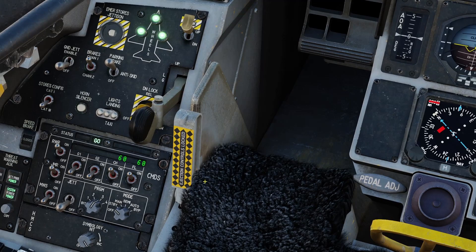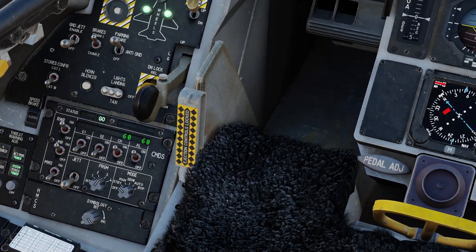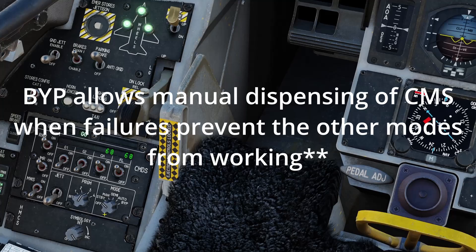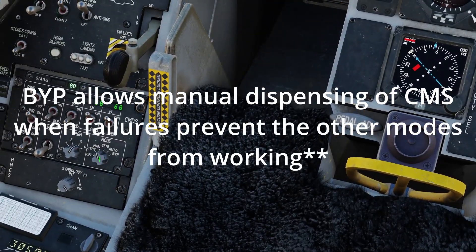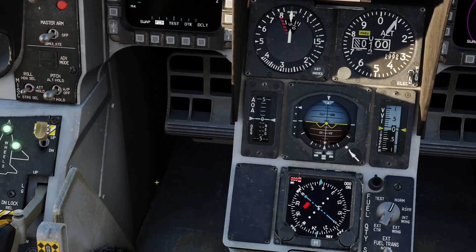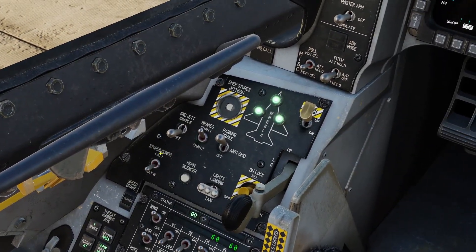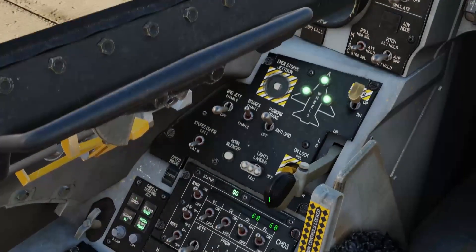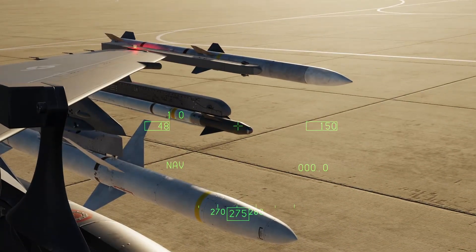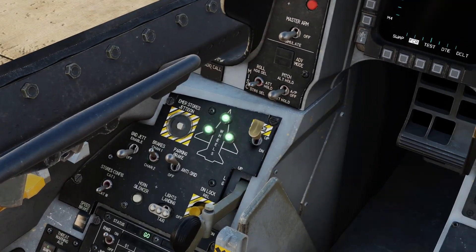Manual mode will enable you to manually dispense in a semi-automatic fashion — it'll give you a prompt saying chaff or flare when you're being locked or shot at by a missile, and you can then dispense countermeasures. In automatic mode, if you're getting locked it will start dispensing chaff for you. Bypass mode lets you dispense single countermeasures, all with the countermeasures dispensing switch forward. Cat 3 is already set here, which limits the angle of attack. Cat 3 is what you want with any air-to-ground stores; if you don't have any, you want Cat 1. It will give a config warning, so you'll have to switch your stores config switch accordingly.